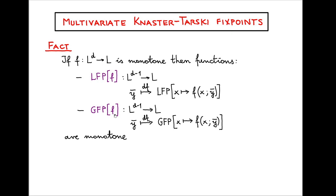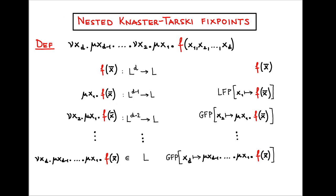We can do likewise for greatest fixed points. There is some notational abuse here, since we must agree on which argument we take the fixed point with respect to. The key fact is that the resulting d−1-ary functions obtained in this way are themselves monotone, which is not too hard to prove, and we will use this to define nested Knaster-Tarski fixed points.